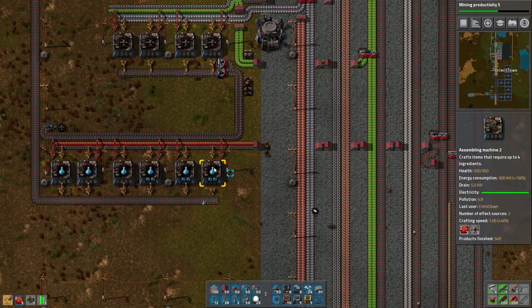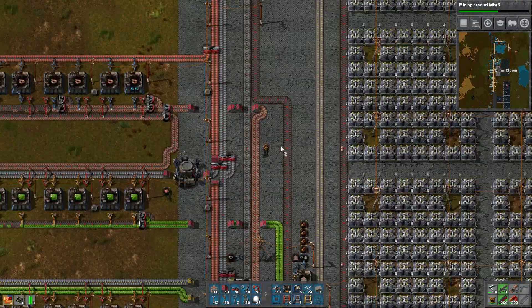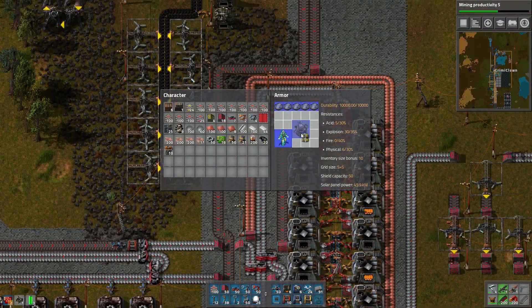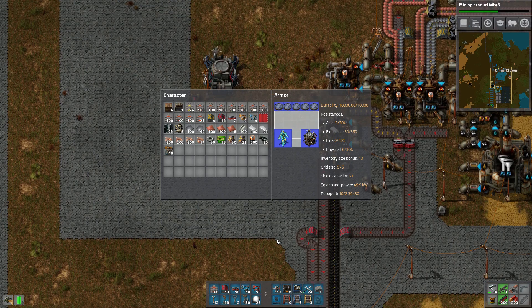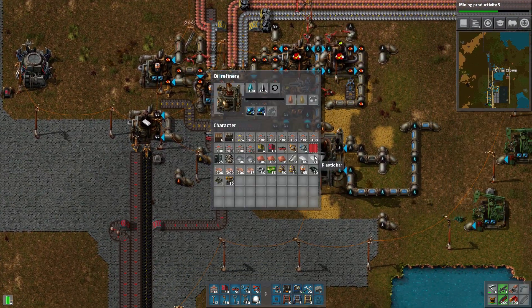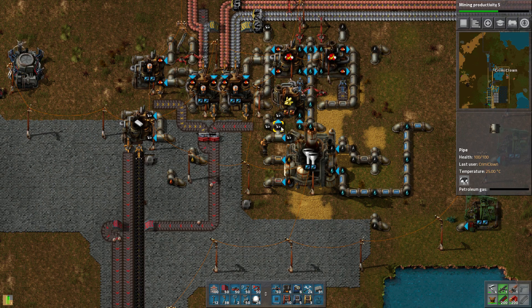The main thing we're missing is plastic. We should really up our plastic production. Let's go up and see why we're not producing any. In the meantime let's equip the personal roboport — really nice to have. We're making three batteries but we can make four. So this is lacking — not coal, it's lacking petroleum gas. A lot of our petroleum gas is going to making sulfuric acid, but not much is going into making plastic.